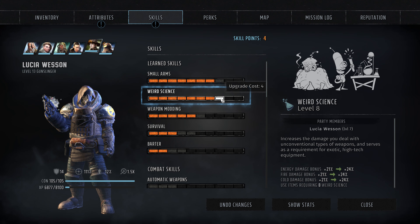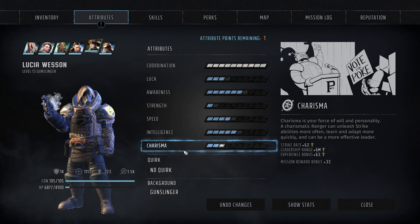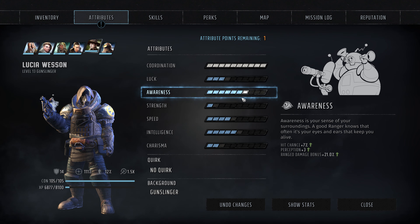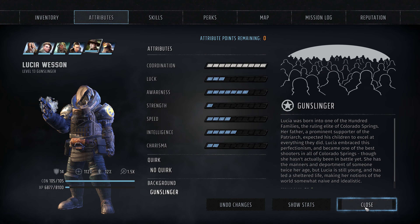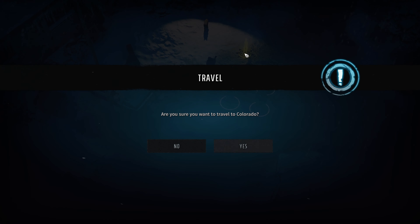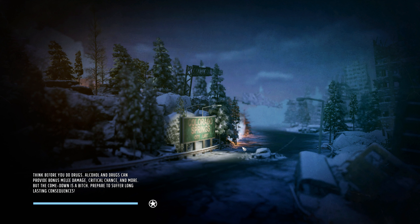Quick character upgrade - more weird science and weapon modding. A game tip: alcohol and drugs can provide bonus melee damage, critical chance, and more - but the comedown is a bitch with long-lasting consequences. That's why I have the withdrawal drugs. I haven't been using them on Big Boy - I should start getting him hammered.